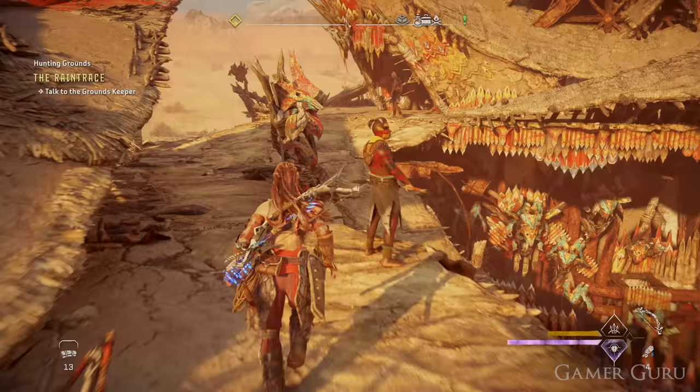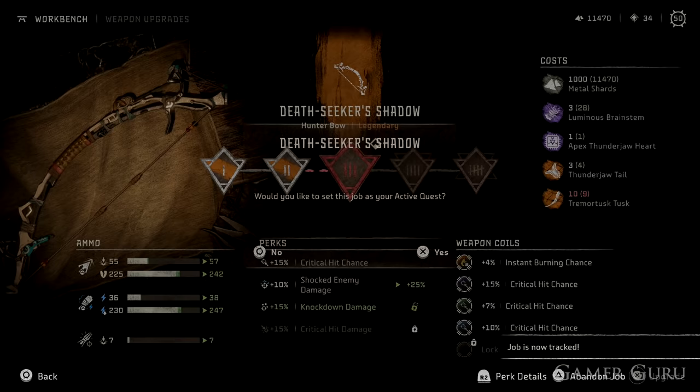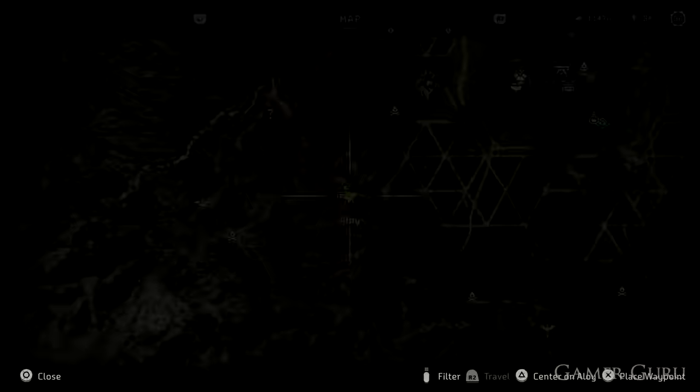There's a really useful function called the Job function. When trying to craft or buy any armor set, weapon, or anything requiring materials, if you press Triangle and create a job for a specific material, it will guide you on the map to where you can obtain those materials. This is an amazing way to track down rarer materials without needing to look up where to get each thing.